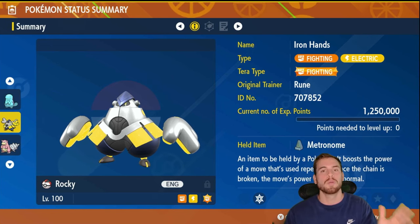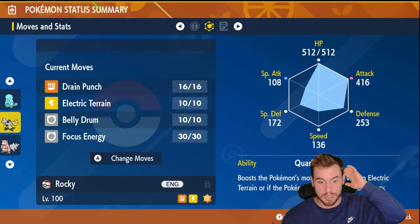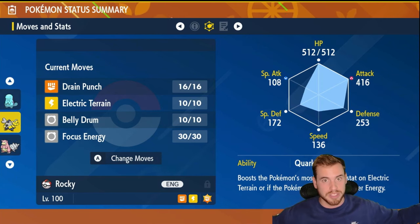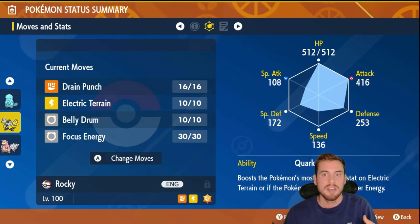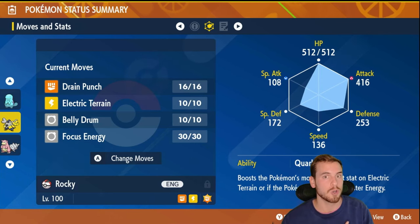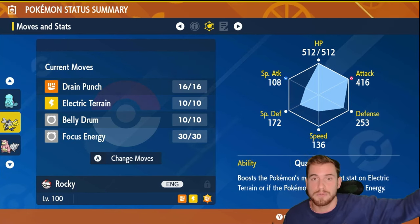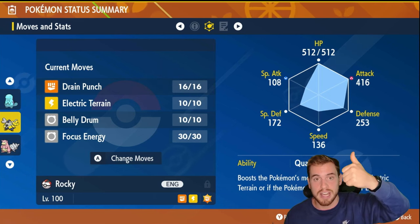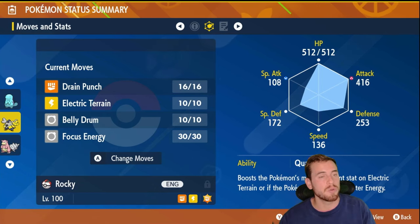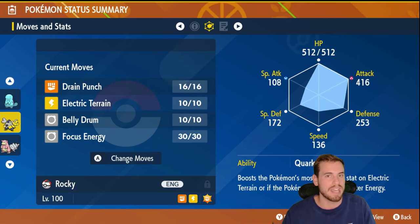Last but not least, we're keeping it simple with Iron Hands — so long as Infernape doesn't get Acrobatics. The strategy is Belly Drum and Drain Punch. If Infernape uses Bulk Up to raise its defense, we can use Focus Energy to ignore all that with critical hits. Iron Hands is really, really strong in raids — probably on my Mount Rushmore of Tera raid Pokémon. Honestly, all the Tera raid favorites are probably going to have a good showing. You can even use Annihilape or Corviknight with a terrifying Body Press. We've done a lot of Tera raids by now and there aren't a lot of new typings they can really throw at us.